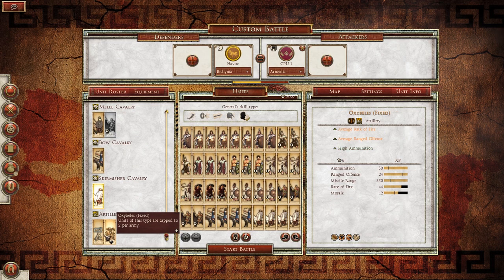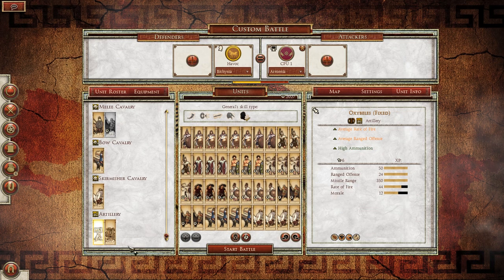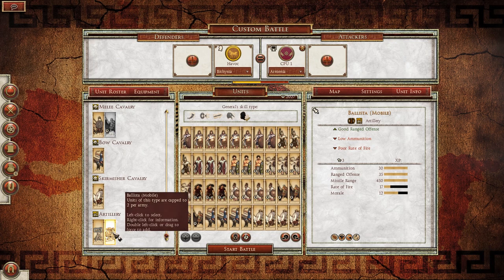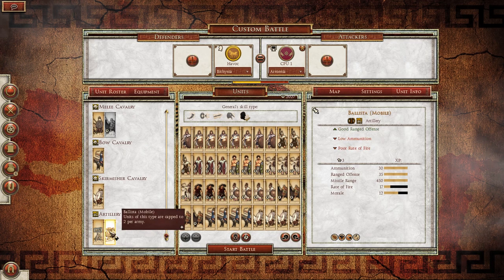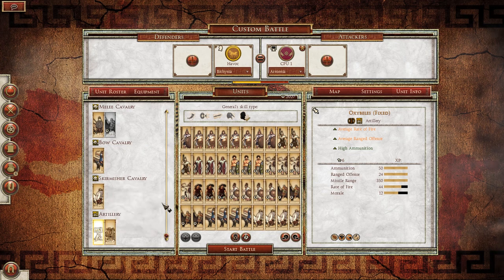I don't want to field any artillery for the battle, but I'll just point out that you have Oxibelles — these guys are fixed artillery. The best advantage of the Oxibelles is their rate of fire at 44. The Ballista's best advantage is that they can move around, and they have a higher missile range and higher ranged offense, but significantly less ammunition and less than a third of the rate of fire. So it depends on what you want: if you want the ability to move, go for the Ballista. If you want the ability to really do some damage quickly, go with the Oxibelles.